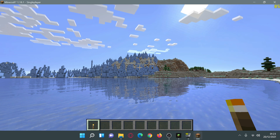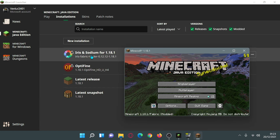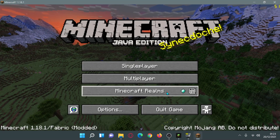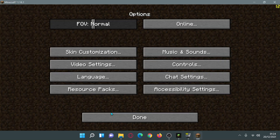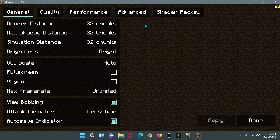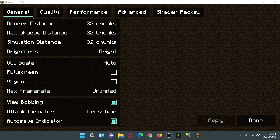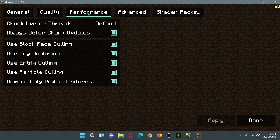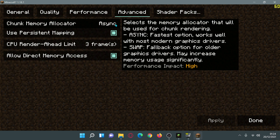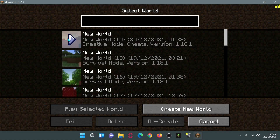Let me open up Iris and Sodium for 1.18.1. The bottom left says Minecraft 1.18.1 / Fabric (Modded). In Video Settings, the layout looks different from vanilla — this is what Sodium looks like. In General, the render distance is set to 32; in Quality, everything is on maximum; in Performance, everything is ticked by default; Advanced is left as default. Shader packs are currently disabled, so let's go into the world.